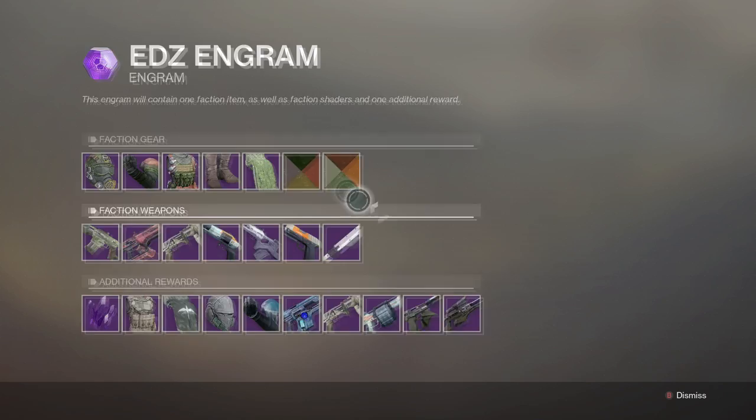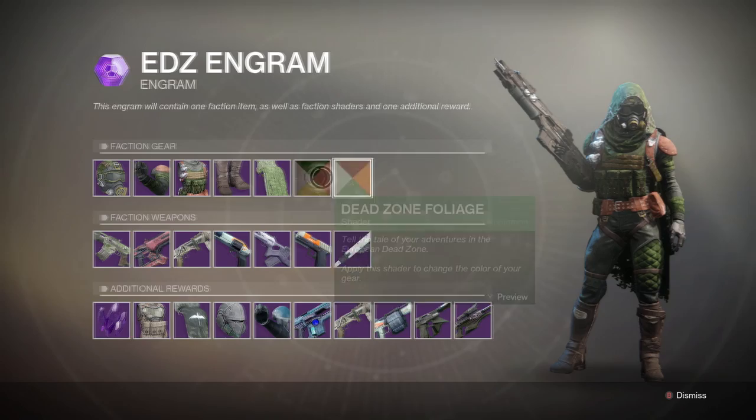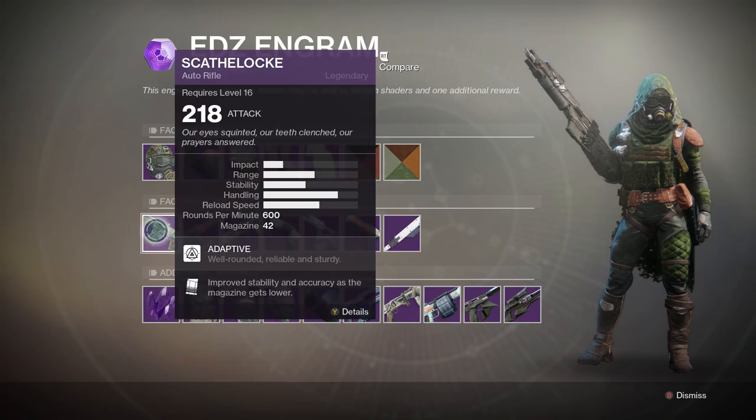He sells Wildwood armor. He'll also sell two shaders — the Dead Zone Foliage and Dead Zone Bark — which I'm not very keen on. To be honest, I don't like any of the green shaders. He also sells a faction weapon, Skat-4, which we're all familiar with from the beta.